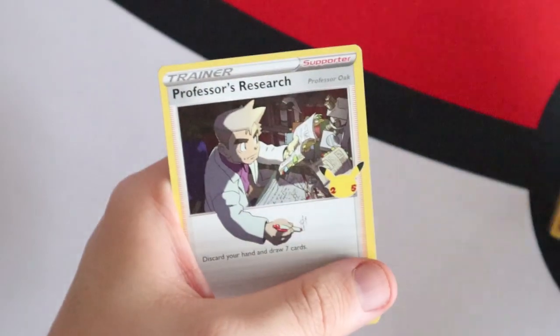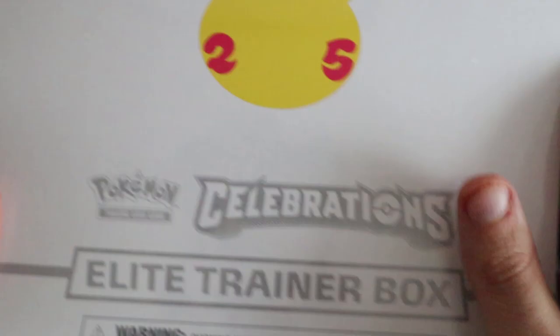Eighth pack: Kyogre, Evil Ball, Groudon and a Professor's Research. And that is the Prime Collection done. Next up we have the Elite Trainer Box.